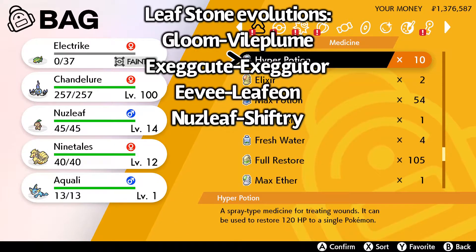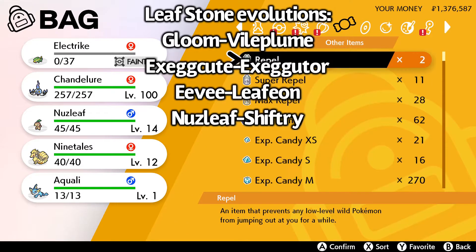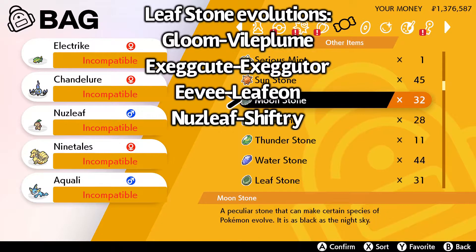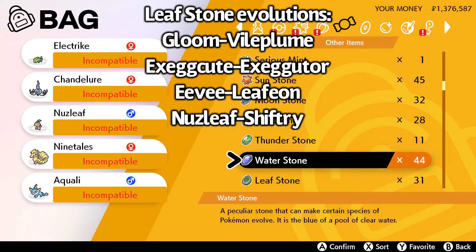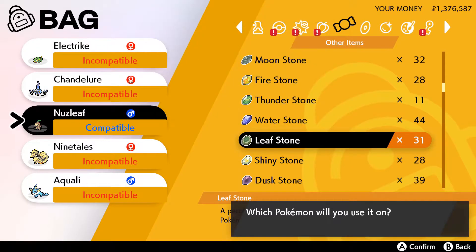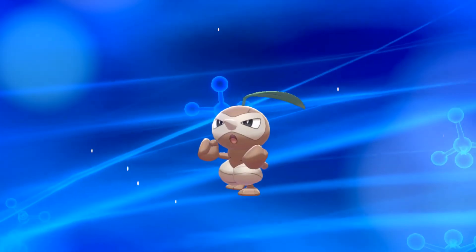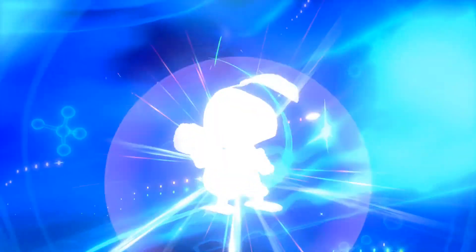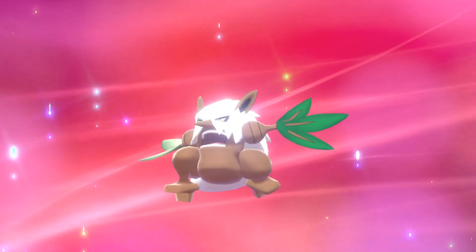As you probably know if you're watching this video, the Leaf Stone can be used to evolve Gloom into Vileplume, Exeggcute into Exeggutor, Eevee into Leafeon, and Nuzleaf into Shiftry. We're going to use this one here on this Nuzleaf. The Leaf Stone will be in your other items pocket, and if you search by type, it'll be with all the other Evolution Stones.